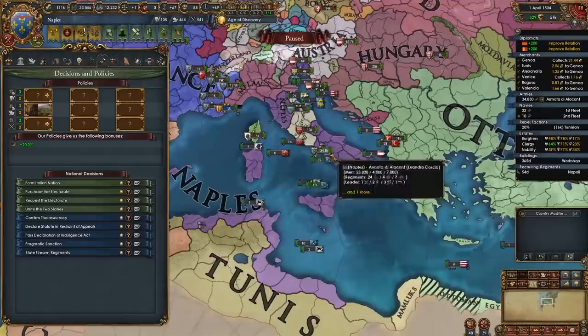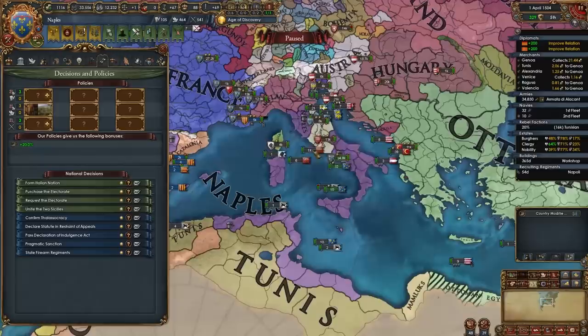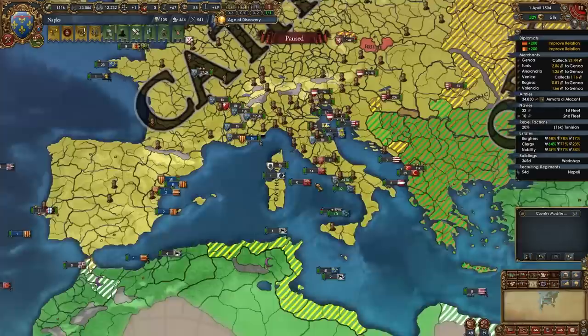Speaking of Italy — as Naples you can form Italy, but you can also form the Two Sicilies, which is another very strong nation. If you're planning on playing tall, then keep Neapolitan ideas — they're really good for playing tall. However, if you're planning on blobbing, you could definitely take the Sicilian ideas and later the Italian ones, because both of those two sets are better for expansion gameplay, while Naples' ideas are better for tall gameplay.